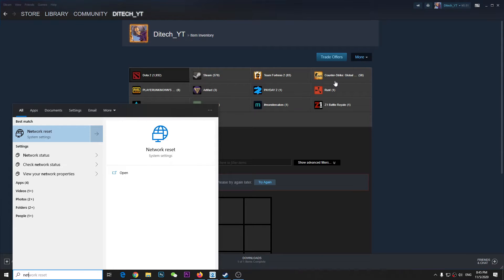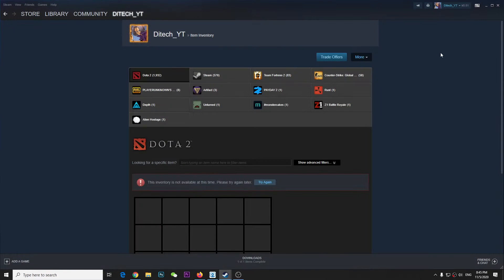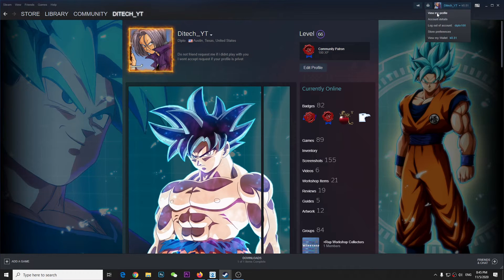Go to the Start menu, type 'network reset', click Network Reset, and click Reset Now. Once you've done that it's going to reset your network. You'll need to restart your computer, and that's pretty much all you have to do.